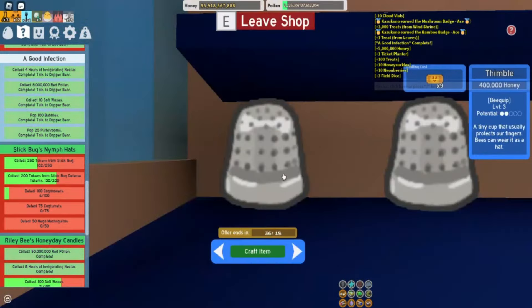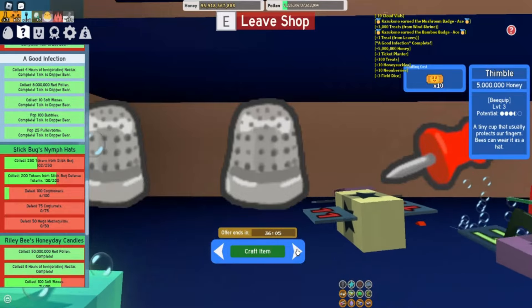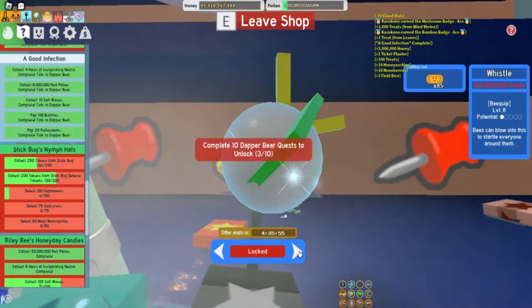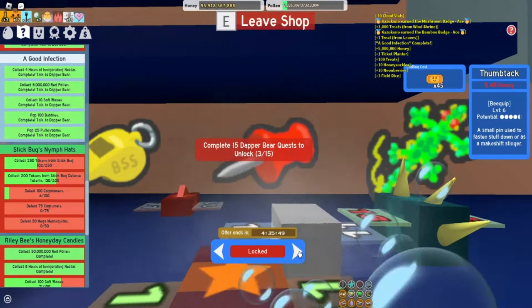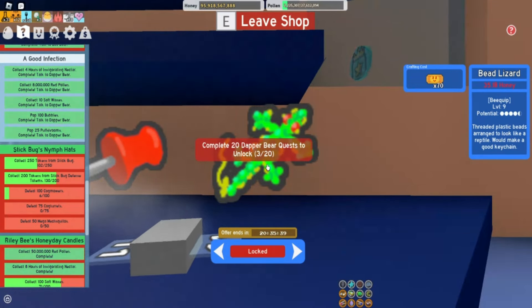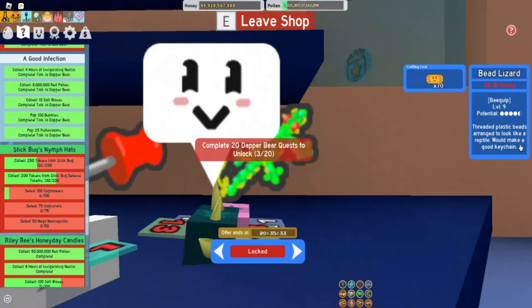While we're here, let's quickly look in his shop and see what he's got. He's got a thimble — a tiny cup that usually protects your fingers, bees can wear it as a hat. There's another thimble for 10 tickets, a thumbtack which requires unlocking a couple more quests and costs 2.7 billion honey, a whistle for 100 million honey and 85 tickets, and an even better thumbtack for 5.4 billion. There's also the bead lizard — threaded plastic beads arranged to look like a reptile pal, would make a great keychain.